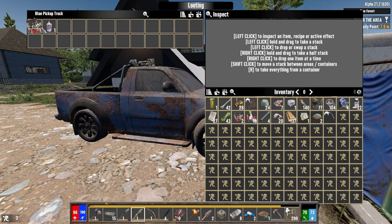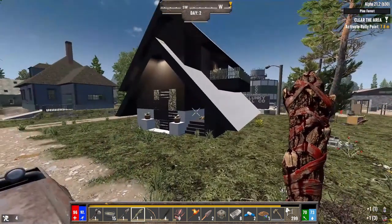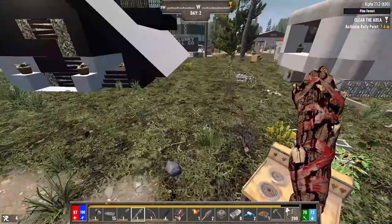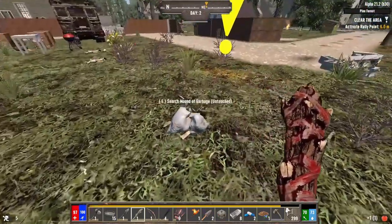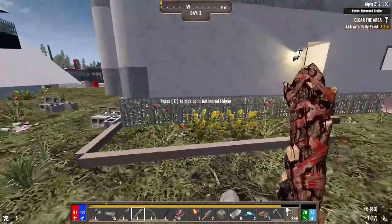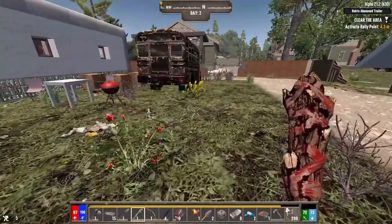It's good to see POIs that are definitely player-made. Let's grab these tomatoes — any other veggies on the ground are welcome. I apparently woke up the locals. The grill has charcoal — how fitting.